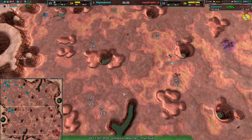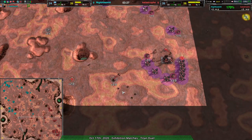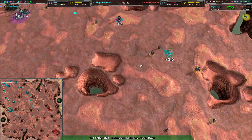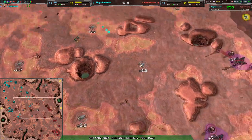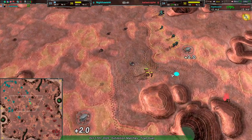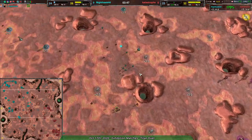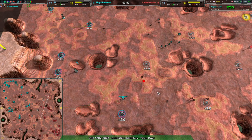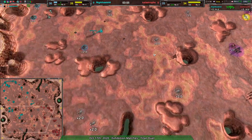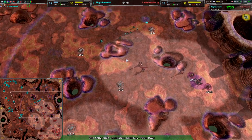Nighthawk has the Southwest all to themselves — great use of well-targeted raids to make sure Catastrophe really can't expand outside of their main base corner. It hasn't quite paid off yet though; Catastrophe is still economically on par with Nighthawk. They can build back up. The factory seems to show more glaives but they might have started going for Ronin — no, continuing with glaives.